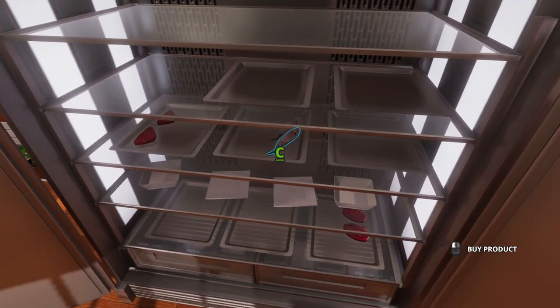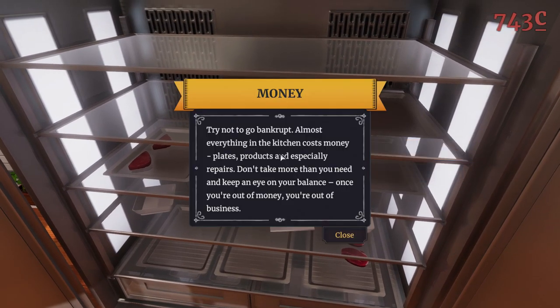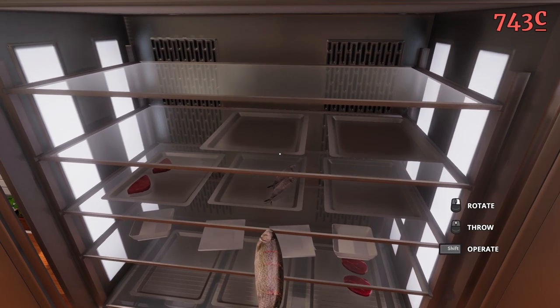Try not to go bankrupt. Almost everything in the kitchen costs money — plates, products, and especially repairs. Don't take more than you need. Keep an eye on your balance. Once you're out of money, you're out of business. Is this fridge at 743 degrees Celsius? Because that just seems wrong. That must be my currency.